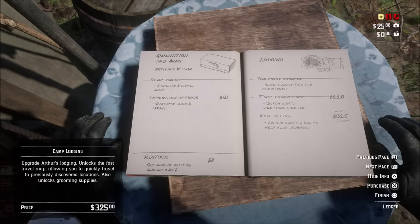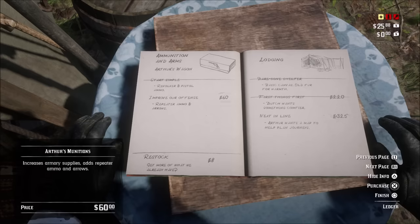There are other upgrades as well, such as horse storage and chicken coops, which create better stews. Stews you can make once a day, and they replenish your deadeye. You can also upgrade Arthur's tent, which will allow you to fast travel to camp.